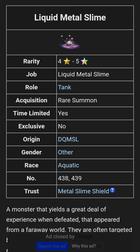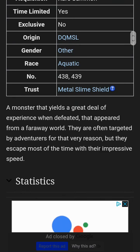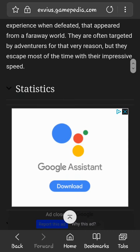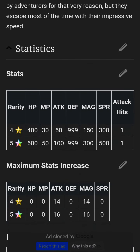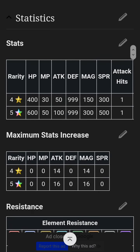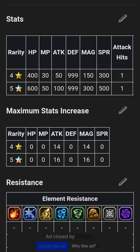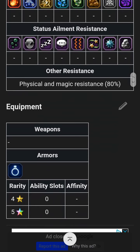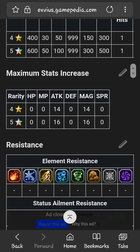Status ailments nullified include poison, sleep, paralysis, confusion, disease, and petrify — so paralysis is on there. Now checking out his statistics: at five-star maximum rarity he has 600 HP, 100 attack, 300 magic, 500 spirit, and 999 defense. He can only be potted with attack and magic, and he can only equip accessories.